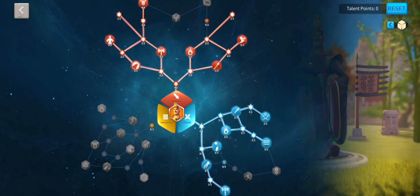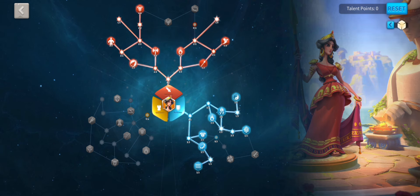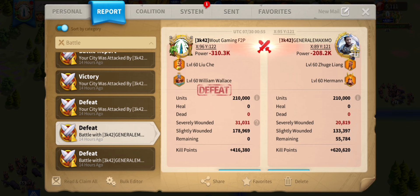We used the talent tree of Leo as well — I think this one is pretty okay. For Gorgo we had my favorite field tree which I always use. The first couple of reports were just trying to find which commander needs to be primary. We had Liu Che and William versus Zhuge and Herman. Keep in mind he had wedge formation and I didn't have any formation, which was a bit worse of course.